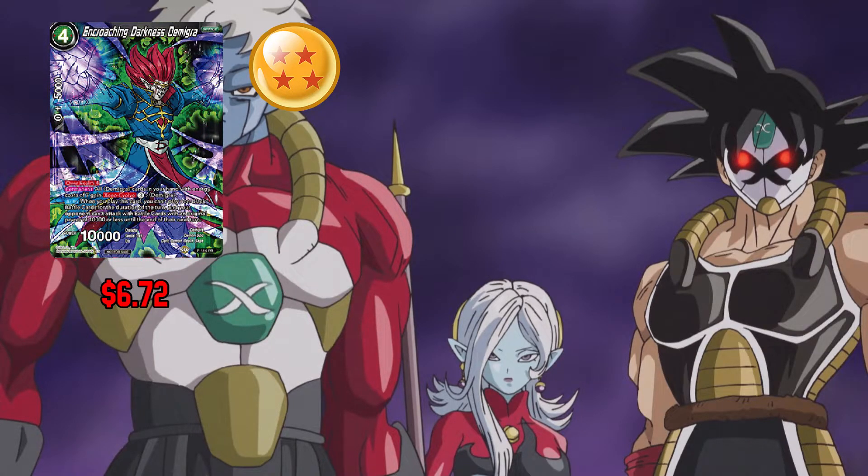Next up we have Encroaching Darkness Demigra: 4 any and 0 for 5,000 combo power. This card has Overrealm with 4 for no cost. This card gives all Demigra cards with an energy cost of 7 Xeno Evolve for 3. When you play this card, you can't play any non-black battle cards for the duration of the turn. And your opponent can't attack with battle cards with an original power of 10,000 or less until the duration of their next turn. This card has 10,000 power.